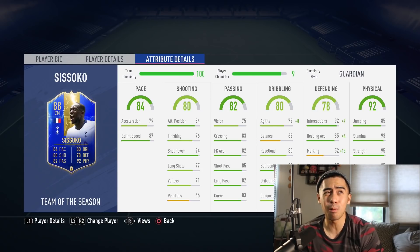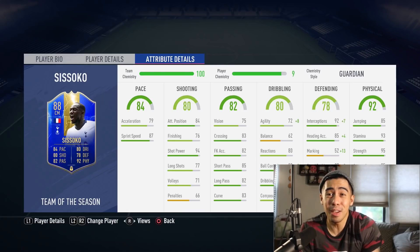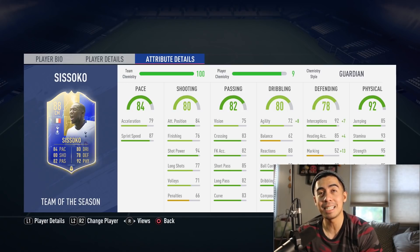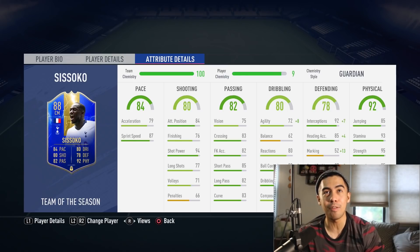He has 84 pace — his acceleration is a little bit on the low side, but he does have a lot of sprint speed. His shooting is alright, he does have really high shot power. His passing looks pretty average, his dribbling also looks pretty average. His agility and balance are pretty low, his composure is pretty average. Overall, this card actually looks better when you look at the face stats than it does when you look at the in-game stats. His defending stats are all amazing until you get to the marking, which is only 52 — 52 marking on Sissoko, that's a travesty. His physical stats are the only stats that are really elite: he has 93 stamina, 95 strength, 85 aggression, and 85 jumping at 6'2". So physically, he's going to be amazing.